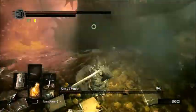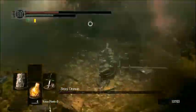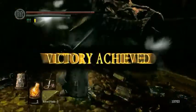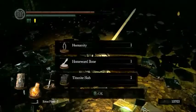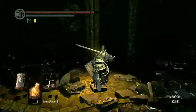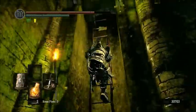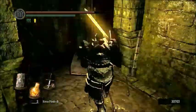So you should avoid that. Just back off when he slams his hammer and the attack will miss you completely. What he drops is a humanity, a homeward bone, and a titanite slab. This is useful to upgrade your lightning or normal weapons to their max upgrade count — plus 15, or plus 5 for lightning. Titanite slabs are very rare, so it's very lucky that we actually found one.